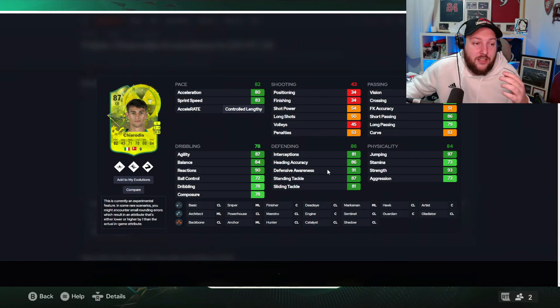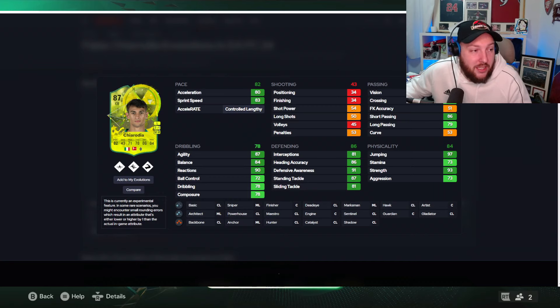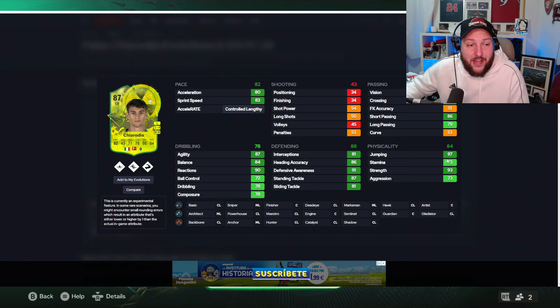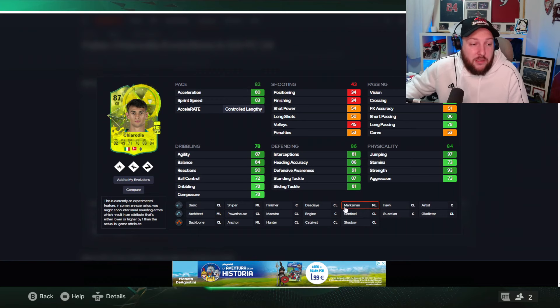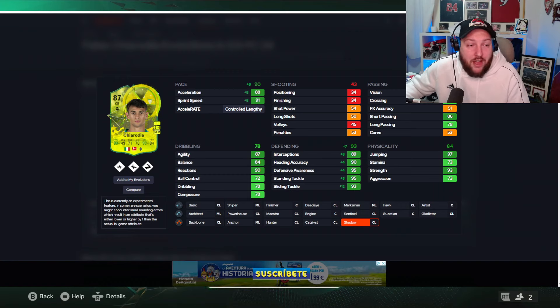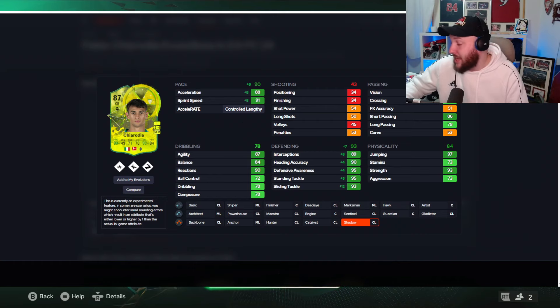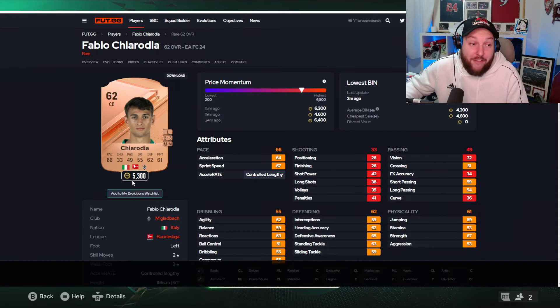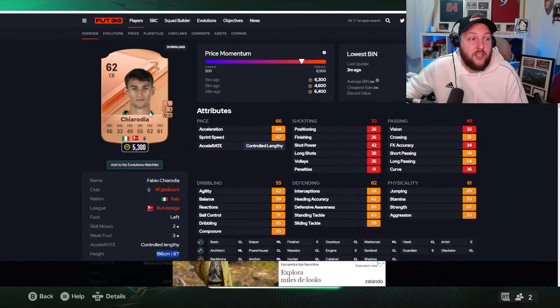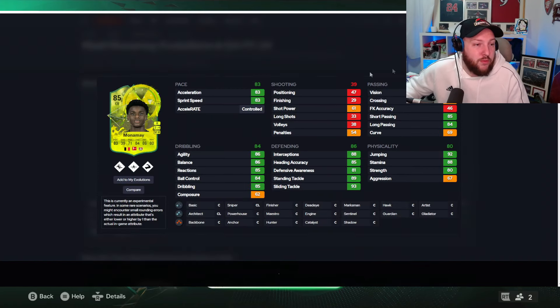Moving to the Bundesliga, we have an Italian center back — center back only with four-star weak foot. He's a really rounded card with good agility, balance, rounded defense, fantastic strength, jumping, and stamina. With a shadow he gets 90 pace and 93 defending, with stats of 93, 95, 95, 90, 89, 88, and 91. Controlled lengthy is exactly what you want. As an Italian you can link to a Serie A team and hyperlink to Bundesliga. His price is 5,000 coins and he stands at six foot one, 186 centimeters.